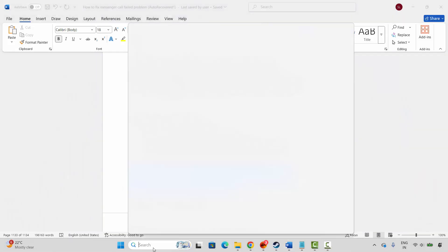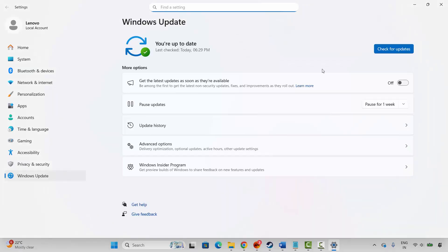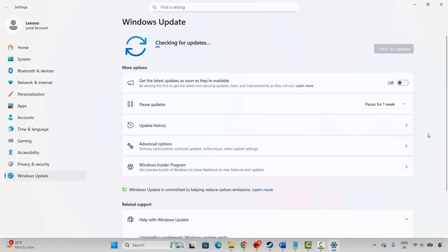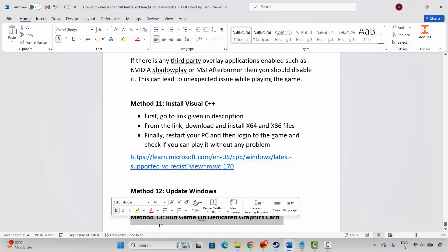If not, the next method is to update Windows. Go to Windows Search and search for Check for Updates. This will take you to the Windows Update page. Click Check for Updates and if any update is available, update Windows to the latest version. After that, try to launch the game and check if it is opening.